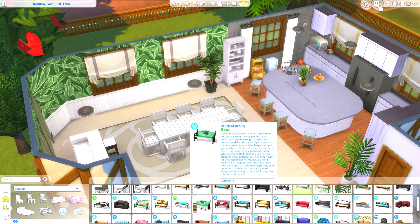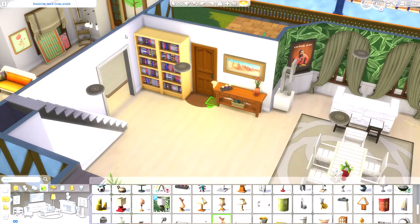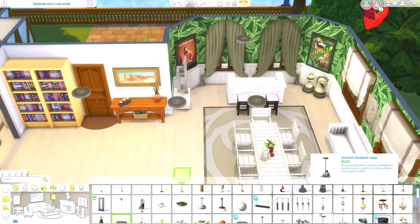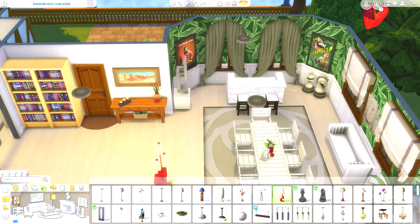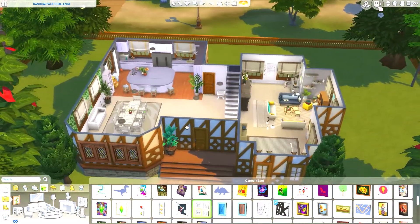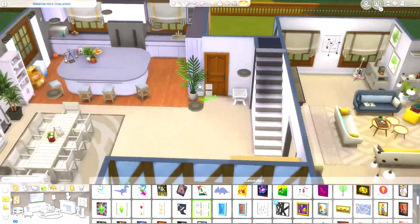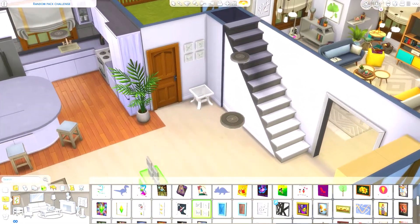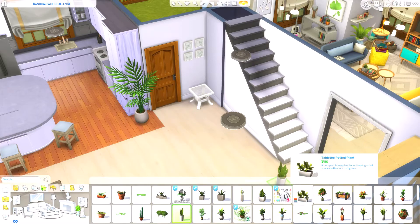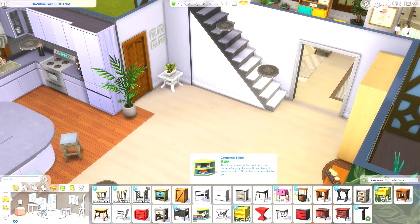This is turning into a very strange build — it's looking quite quirky. There's something about the outdoor table and the purple kitchen together that I just don't like. I've never done anything like this live before and I find it really hard. I'm just going to leave the downstairs now because it'll get worse if I keep adding stuff.